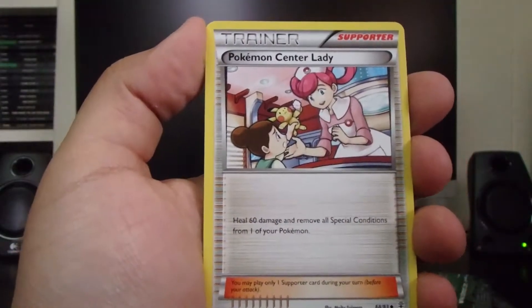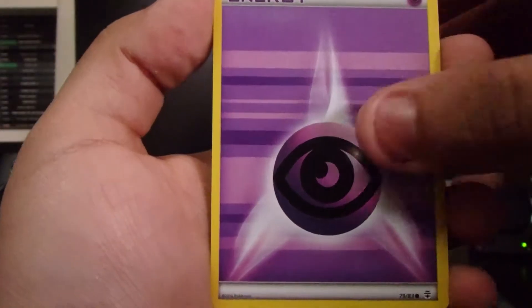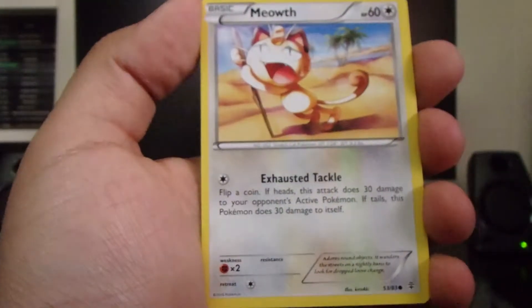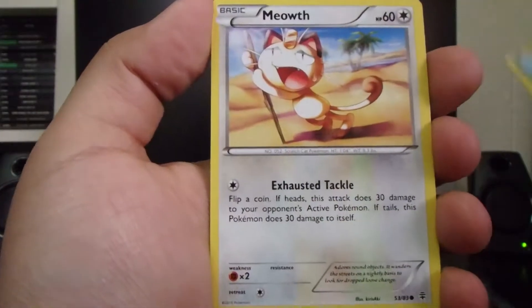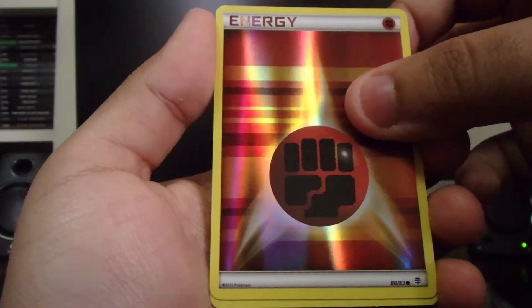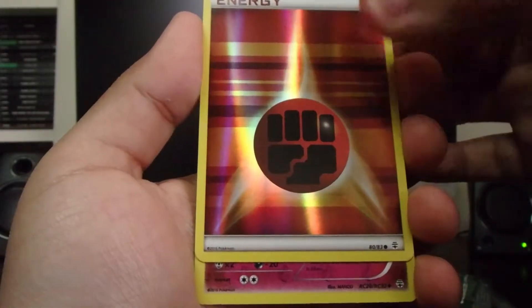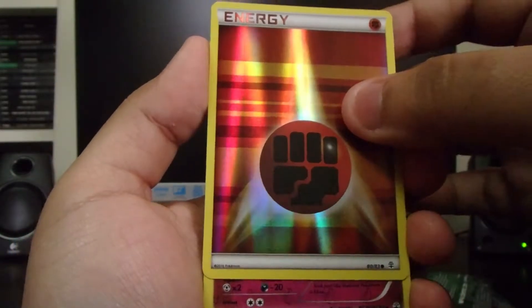We already got a rare! Before I show them all off — I think it was three from the back before the rare one. So we'll go in order. We got Floral Crown, Pokeball, Crushing Hammer, and then God — a.k.a. Magikarp.